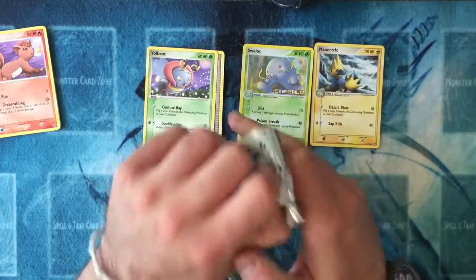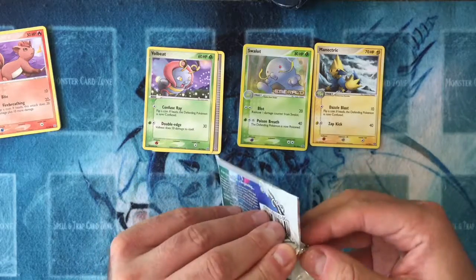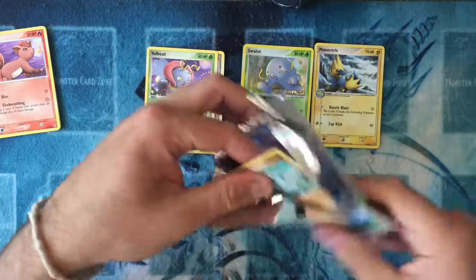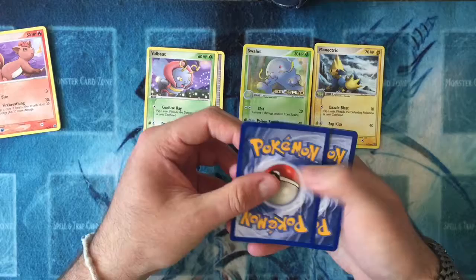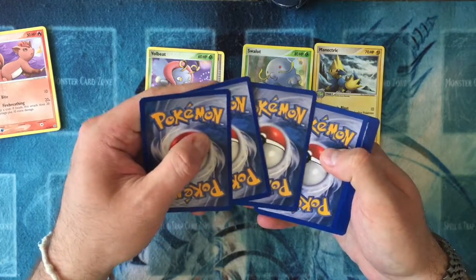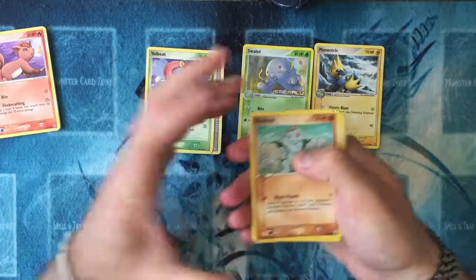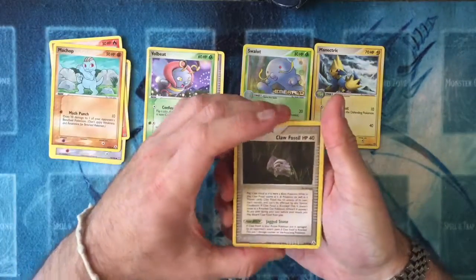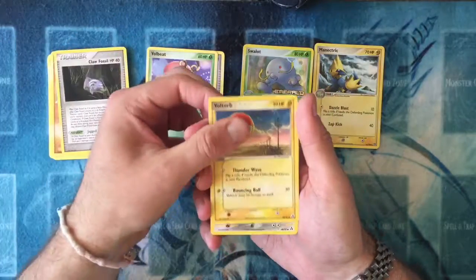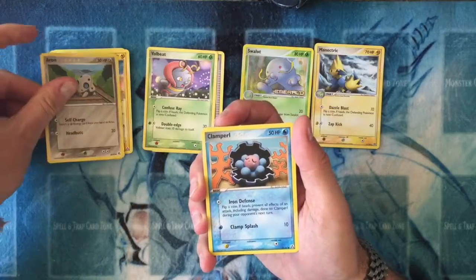Next one is Legend Maker. Let me try and get this order right for you guys. So we have a Machop, a Claw Fossil — nice — a Voltorb, a Gen 1 Pokémon, an Aron.